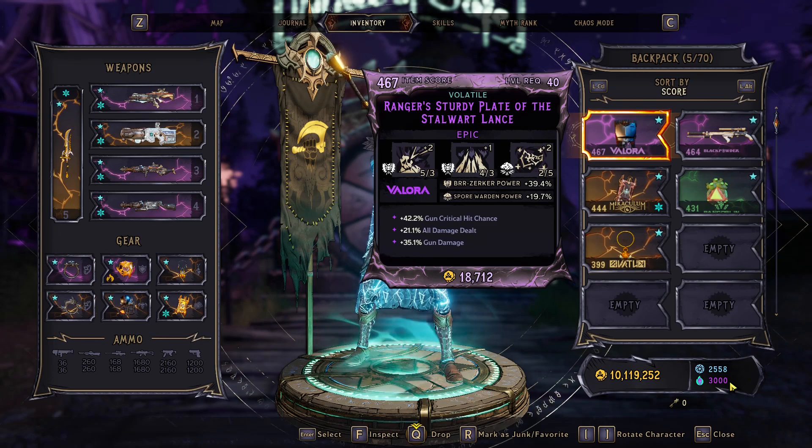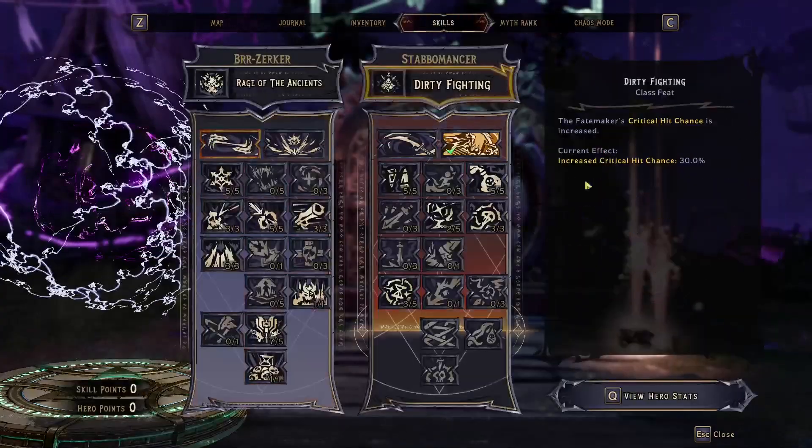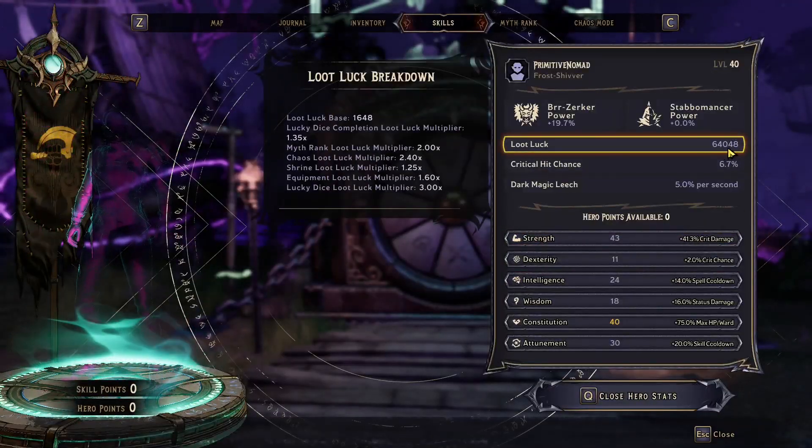Let's get into it. Let's see if I get lucky, let's see how good the loot pool is, let's see if I get any new cosmetics I don't have. I'm gonna speed it up, but let's do it. On top of all that, we are gonna be doing it with 64,000 loot luck.